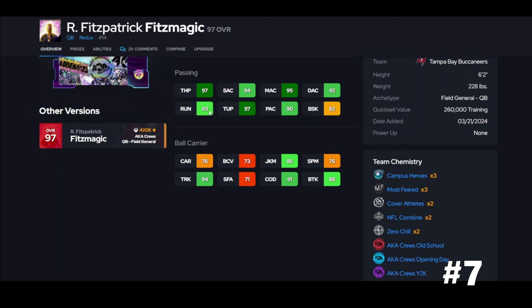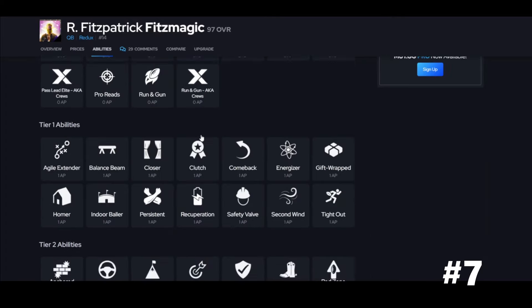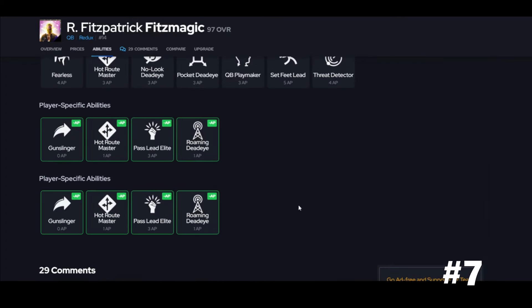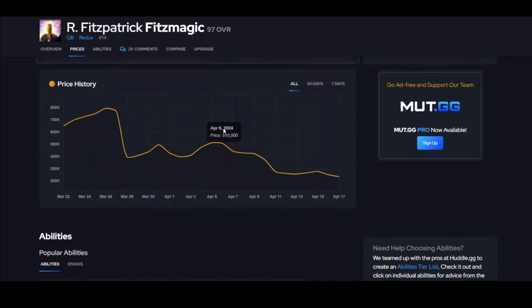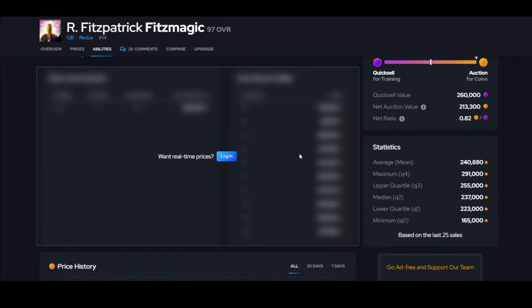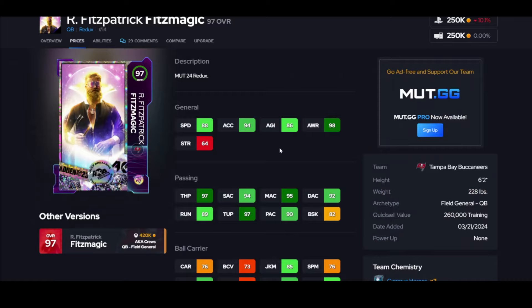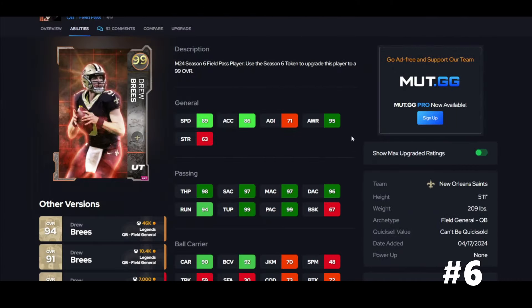It's Magic. If it's Magic, you actually need to boost his throw on the run — you need to get it to 90. Thresholds equal animations, and if you don't have the threshold you're not going to get the animation, so be careful with that. Hot Route Master for one, Pass Lead Elite for three — not very cheap. He does get Backyard Quarterback. Is he horrible? No. But is he the best? Absolutely not.